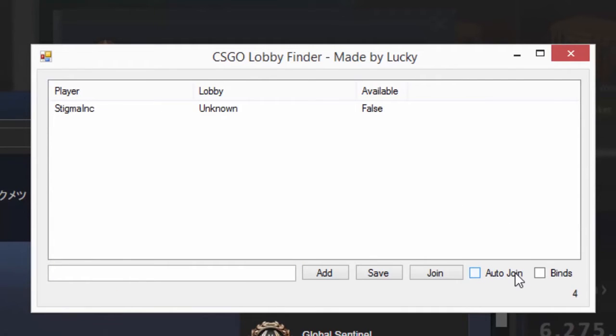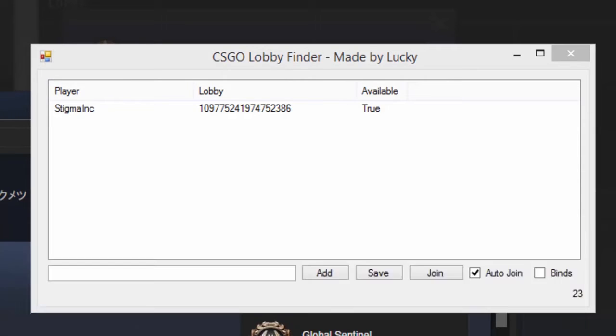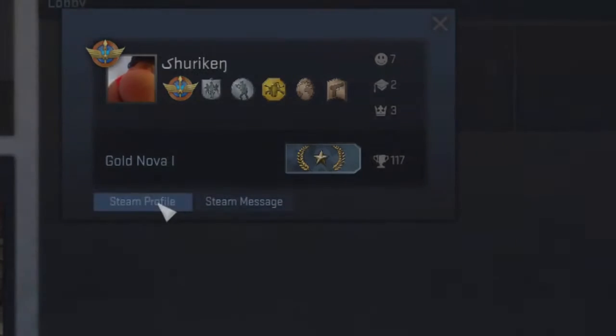It'll tell you right here if a lobby is available. It even has an option to auto-join when it is available. So my friend is going to make a lobby right now. And it's going to say true because he just made the lobby — it tells you the lobby ID right there. You can click it, hit join, and go back into game. And you're inside his lobby.